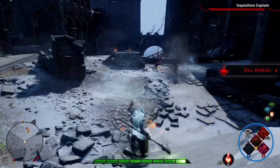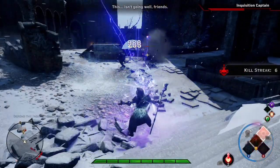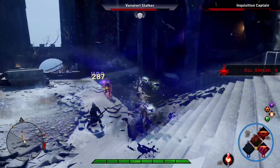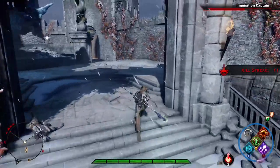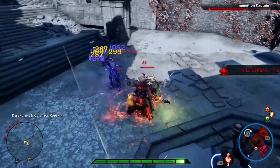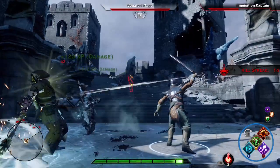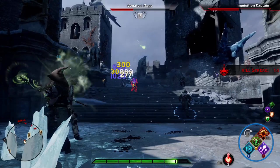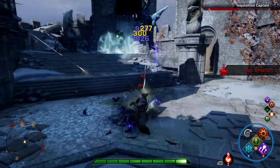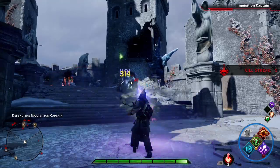Big thing when you're playing ranged characters: lock onto your targets. If I want to target a mage way in the back, I've got to lock onto it — otherwise I'm attacking the foot soldier in front of me. So if you want to specifically attack a target, make sure you're locking onto it, because sometimes you need to get rid of a despair demon before anything else since it could kill your team.